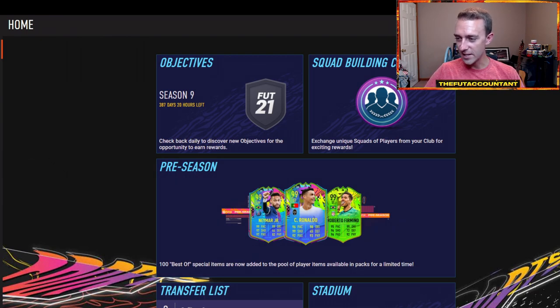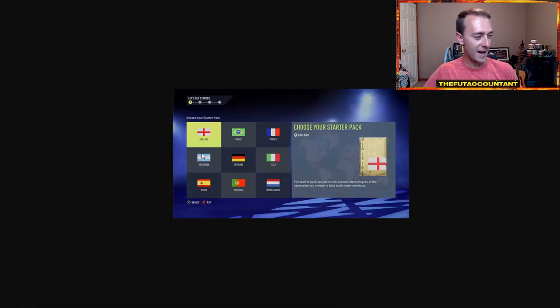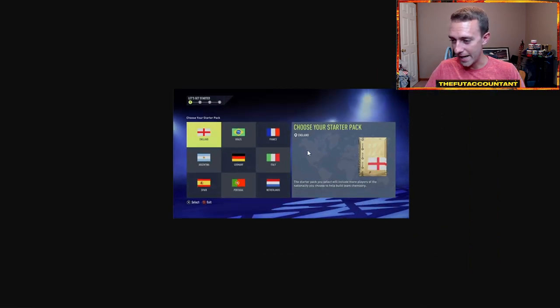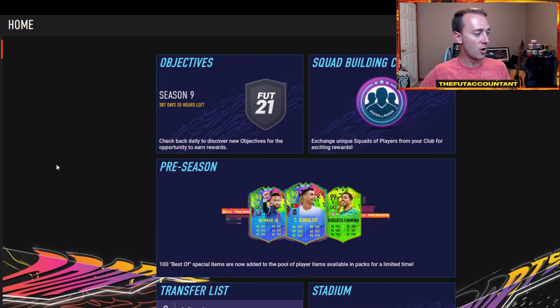When you first get in, it's all about efficiency. You're going to see your starter pack and choose your starter pack nation. You can't really go wrong with the top nine nations, but I love France, Portugal, Netherlands, Brazil, and England. Basically, pick a good nation that you can complete some SBCs later down the line — the starter and advanced SBCs. I'll probably choose Brazil, Portugal, Netherlands, or France. Those big nations give you fodder cards to do SBCs.